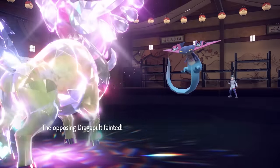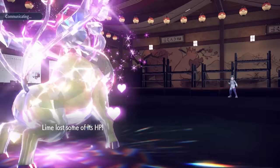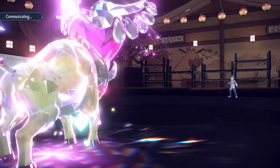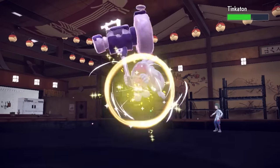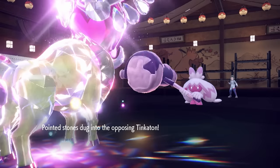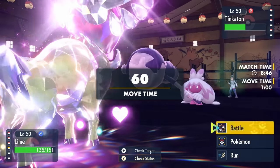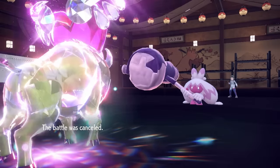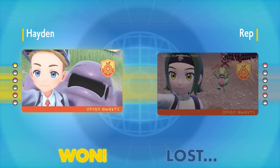Tera Fairy Tauros doing exactly what it's built to do, taking care of huge threats like the Dragapult. Now we're in a position to honestly win the game with the Tauros — I have coverage against pretty much everything they have left. They go into the Tinkaton, who is chipped to the point where an Earthquake is gonna kill. They have the Meowscrada and the Iron Moth left, however they decide they're just actually gonna go ahead and run because, listen, the Tauros is scary. Sometimes you gotta just get the hell out of there.